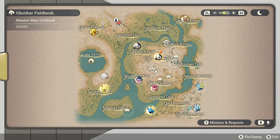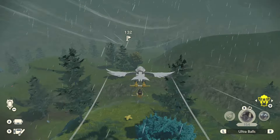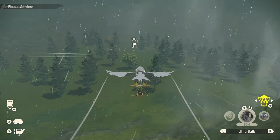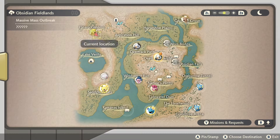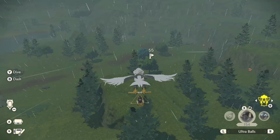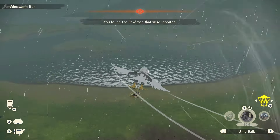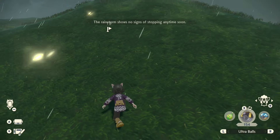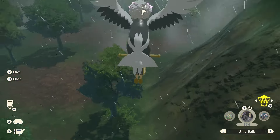The first approach for Massive Mass Outbreaks is simply flying over every single one as quickly as you can — it's the fastest way to check them. You fly over, see if you hear anything, and if you don't, just leave. Pull up the map, go to the next one, fly over, nothing, check the next one. You should have enough time to check them all out.